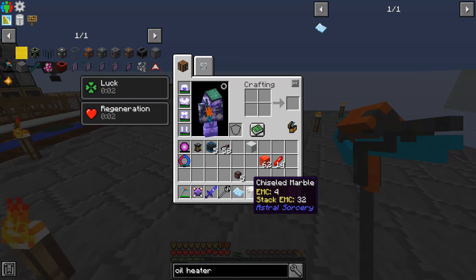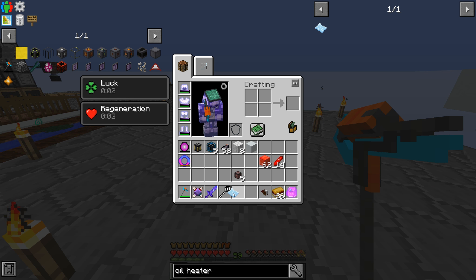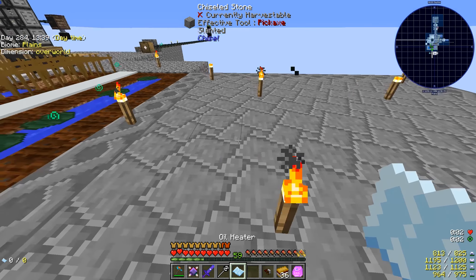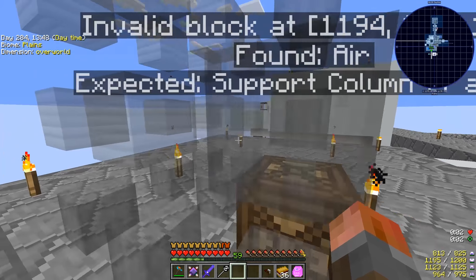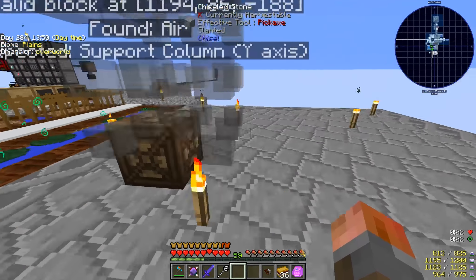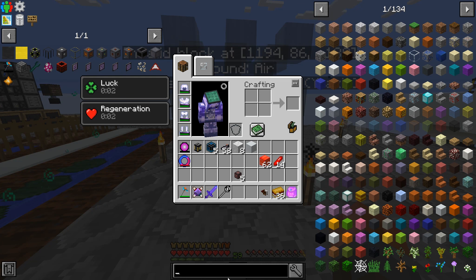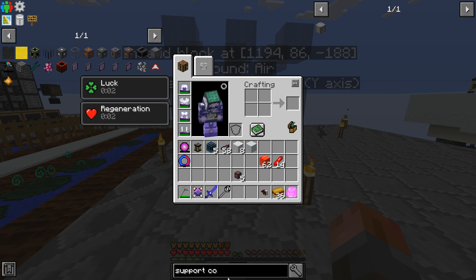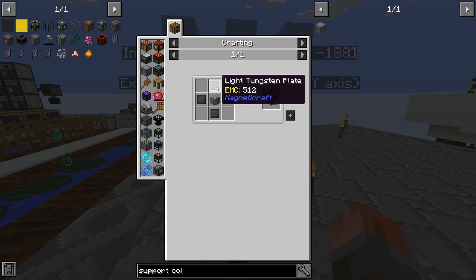Let's just get rid of this Astral Sorcery stuff for the moment until we go back to it. This will do - we've got the ender tank here. Let's take a look at what the oil heater requires. Can we put you down there? Invalid block found - air expected support column. We basically have to build this thing up as a multi-block. Support column - let's see what that takes to build.